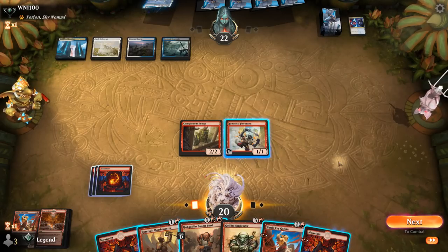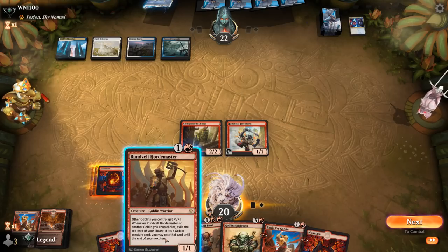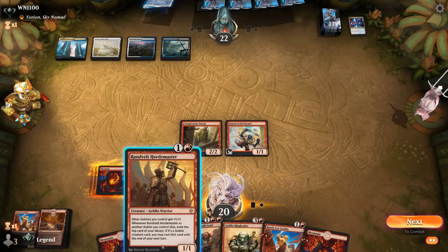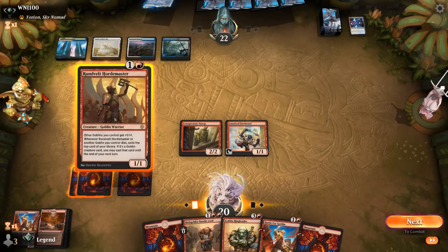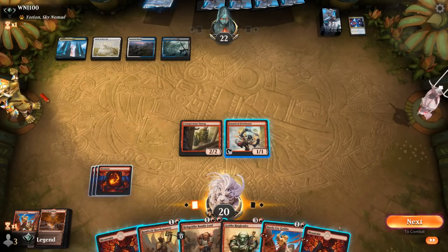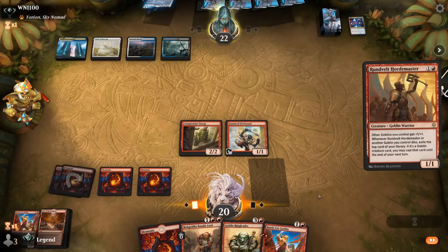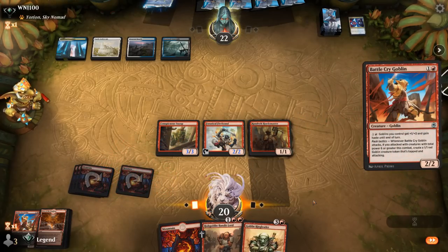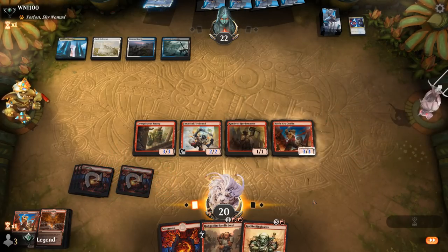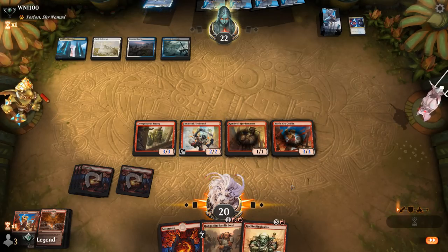Land on top — so now maybe we can go for Hordemaster. That way if there is a Sweeper we at least get some cards in return. I'll try Hordemaster plus Battlecry. The opponent knows about our land so might as well play it first. That resolves — try Battlecry. Still don't think we want to attack with Snoop.